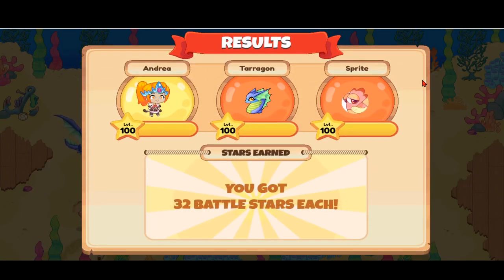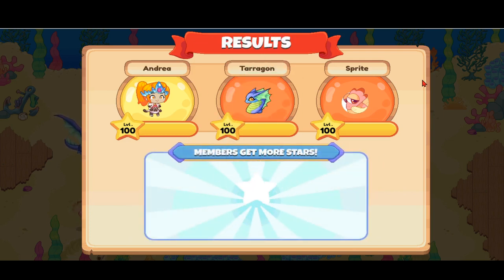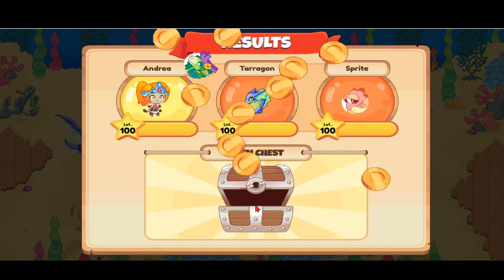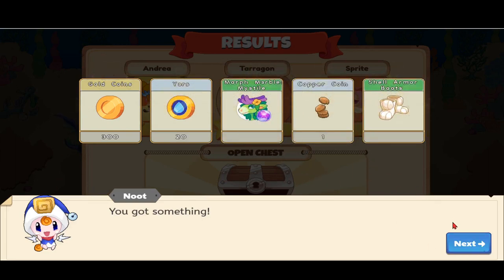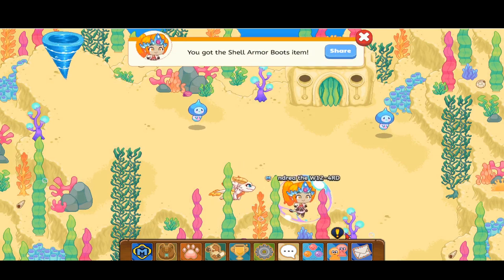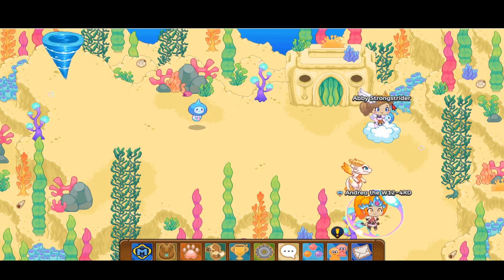Genadi is not a shark - in one of my videos on getting Genadi, I read the description out loud and it says these are very different from sharks because they can breathe on land. We got some gold coins, a morph marble, mistyle, copper coin, and shell armor boots. Let's not wear those - they're not very good. Let's go to this pearl tree over here so we can skip that Knee which Abby's Strong Strider is standing on.